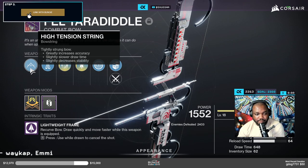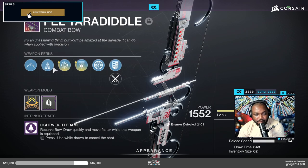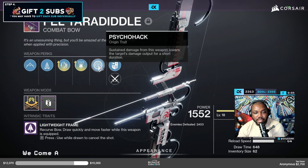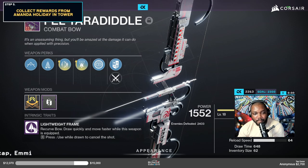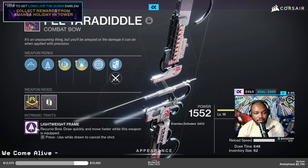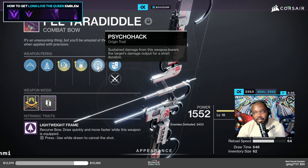I'm running High Tension String, which greatly increases my accuracy. I have Straight Fletching, which also increases accuracy. I have Archer's Tempo, Explosive Head, and Psychohack. The lightweight frame accuracy upgrade is also slotted into accuracy. I feel like accuracy is one of the most important stats on a bow.